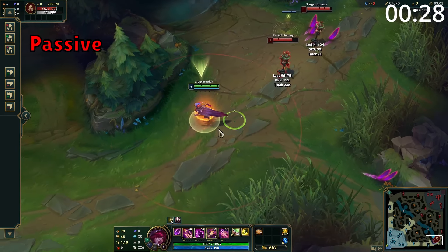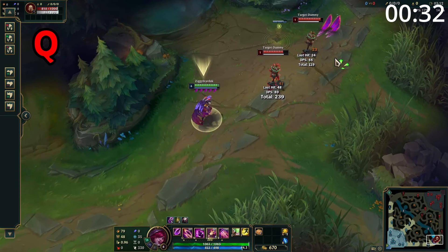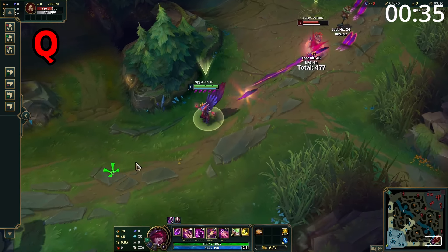Xayah's Q is a straight-line skillshot which throws two feathers in a line dealing damage. The first target hit takes full damage and any targets after take half damage. Afterwards, this leaves two feathers on the floor where the skillshot ends.